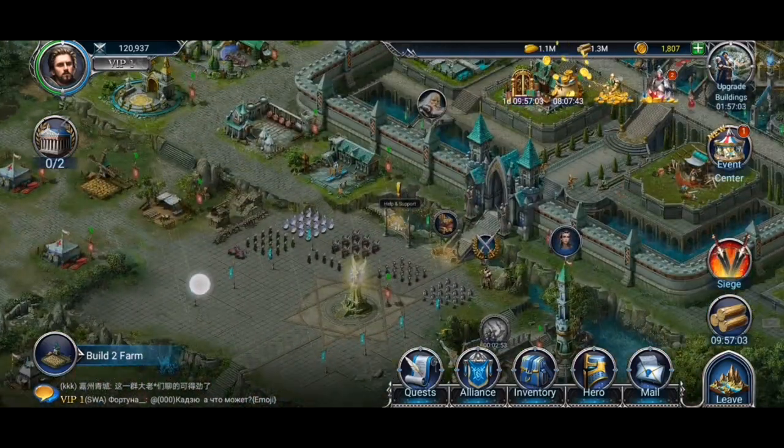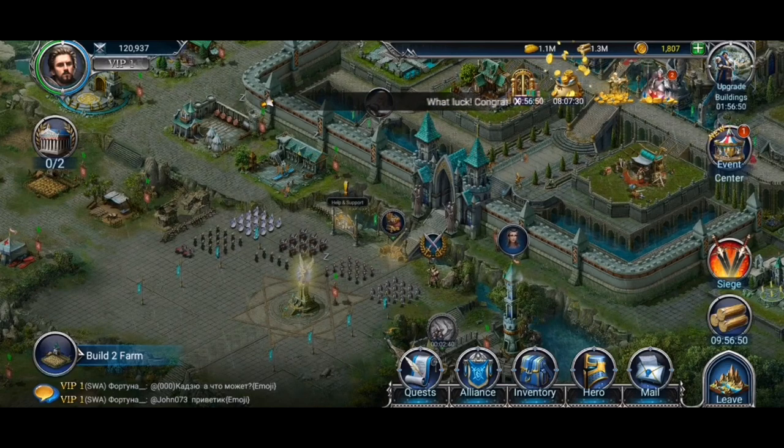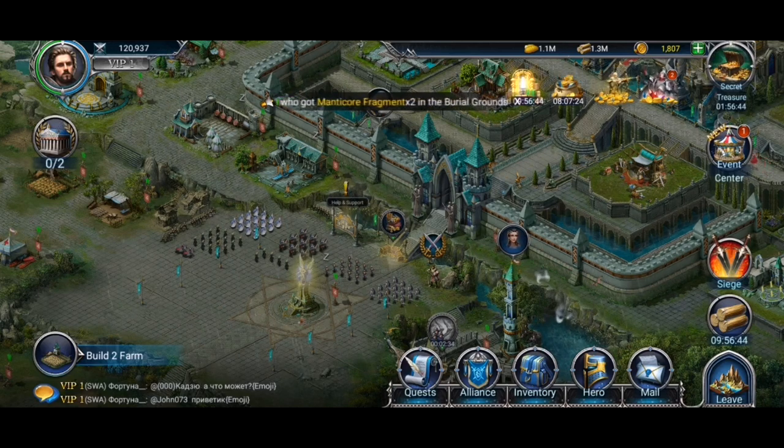Resources are used for purely operational stuff — you consume them whenever you recruit new troops or build something, and gold is used to speed things up. You also have all kinds of special offers and global updates on how other players are doing.